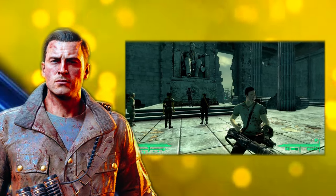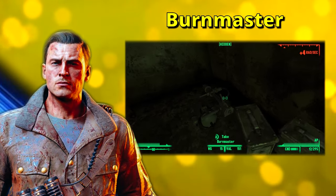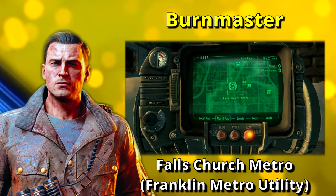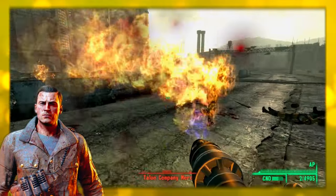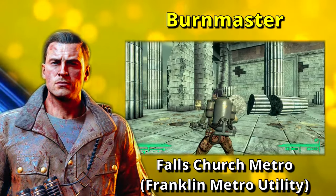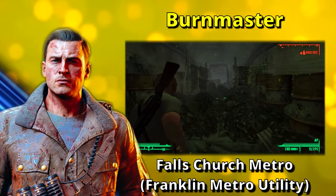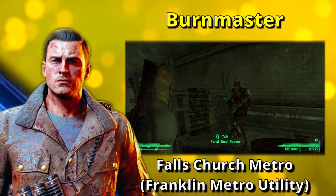Are you wanting to fry any enemy you come up against? Then may I suggest the Burnmaster. The Burnmaster is found in the Franklin Metro Utility along with some flamer fuel. In order to get there, you need to find the Falls Church Metro. Without the Pyromaniac perk and the Broken Steel add-on, this is the most powerful flamer in the game. If you want to get this weapon even easier, I suggest equipping the ghoul mask, because the following area where you find the Burnmaster is filled with ghouls.